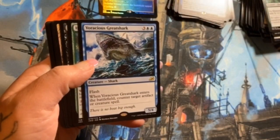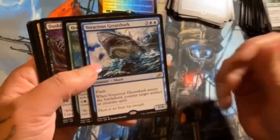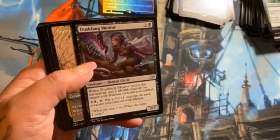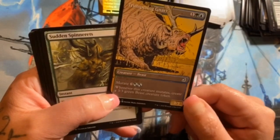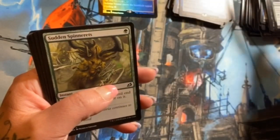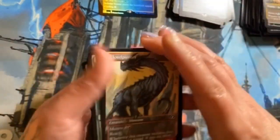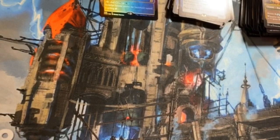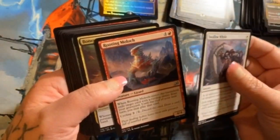Ooh, shark! Voracious Greatshark — this is ridiculous. A 5/4 flash for five, and when he enters you counter an artifact or creature — crazy town. Hornbash Mentor, Duskfang Mentor — lots of mentoring. Trumpeting Gnarr with a neat alternate art. Some of this art reminds me of Spirited Away. Cloud Piercer — I like that one, that's awesome.